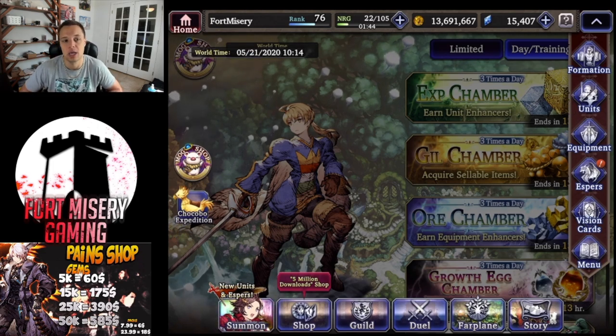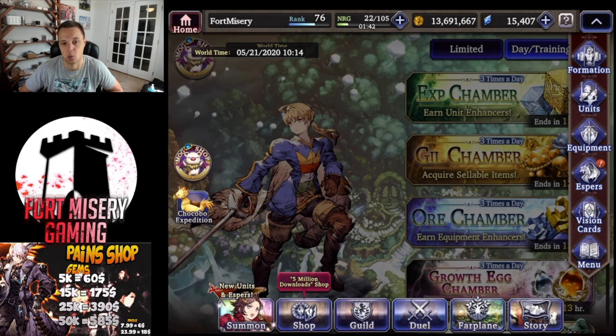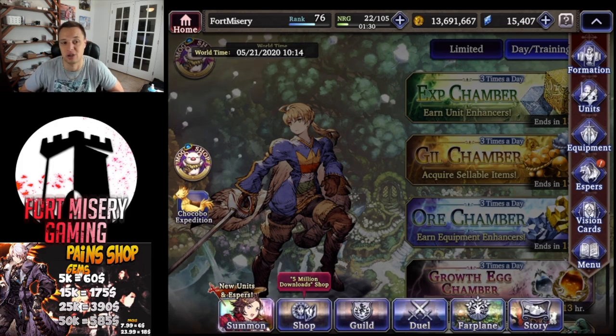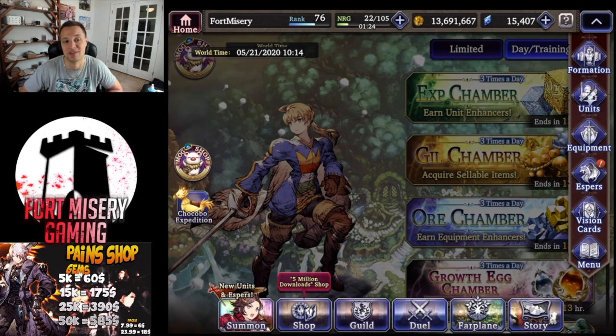Hopefully you have usable, good sword weapons or whatever your weapon is for that character established by now. The main point of this video is you don't need to be blowing your 12 stamina auto-repeating on the regular event. You guys definitely need to take advantage of co-op because of how much higher the drop rates are — it's going to be better for your stamina overall.